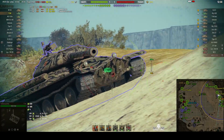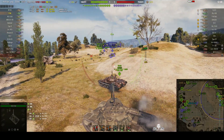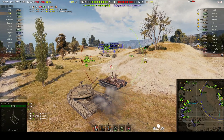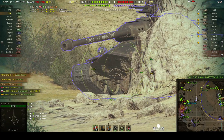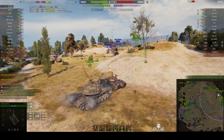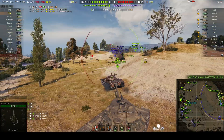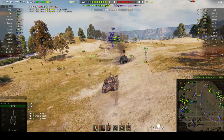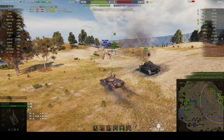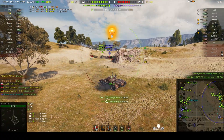He needs to be careful as the gun is now pointed his way — he tried but it didn't go through. The 252U went down. There's now a Defender on the corner, and our M103 is facing off against it. The Type 62 has cheekily gone around the corner and is trying to attack the Defender head on, and we're trying to get him some help.